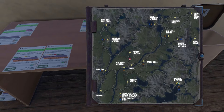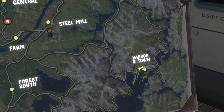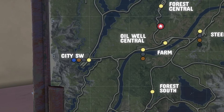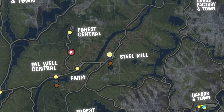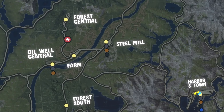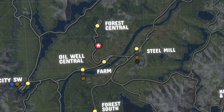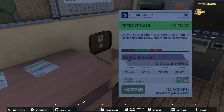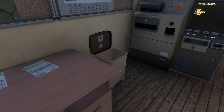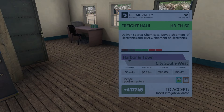I want to do this one — City Southwest. If you look where we are in Harbour Town here, City Southwest is just there, just west of the steel mill where we started. Remember in episode one we start here and we went down to Harbour Town. What I want to do now is haul something out of here through the steel mill and west through the farm, oil well, down to southwest. I'll pick that up, hold the Tab key down, just move your mouse — that'll put it into position four so I know it's there.